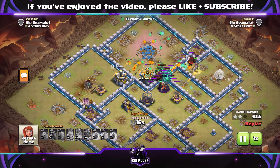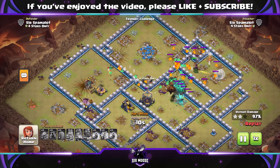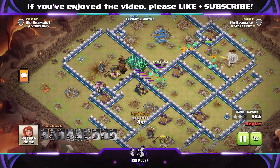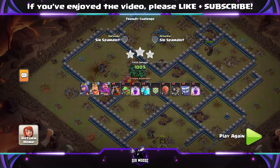Town Hall 12 is probably in quite an easy place at the moment to get three stars anyway. But I honestly do believe Lava Loon Puppet and Eternal Tome is the best combination for the Grand Warden at Town Hall 12. Fireball is amazing, as are the other combinations for the Grand Warden, but Lava Loon Puppet is just so powerful at Town Hall 11, 12, and 13.